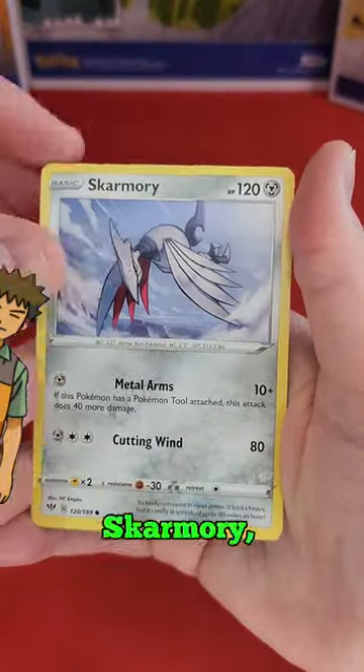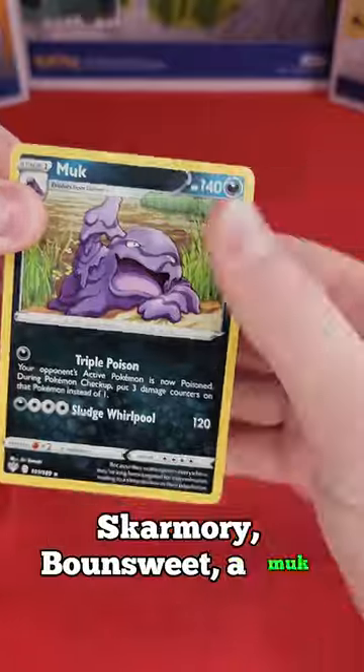A Torchic, Starly, Skarmory, Bounsweet, a Muk — but he's too strong.